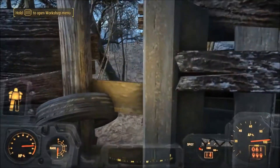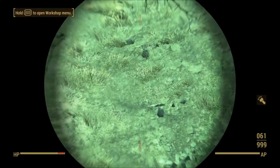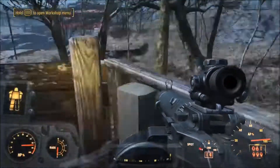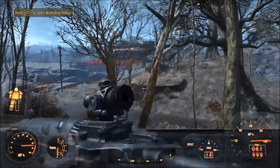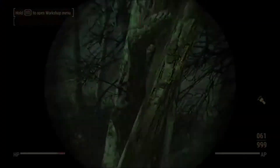Alright, so I'm at a modded settlement. I've just built a surrounding thing around my water purifier, just checking out my defenses, checking out my shooting points. I like to have somewhere to shoot from whenever I'm being attacked, so I like to scope that out after I've done a little bit of a build.